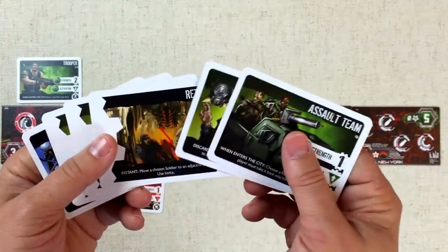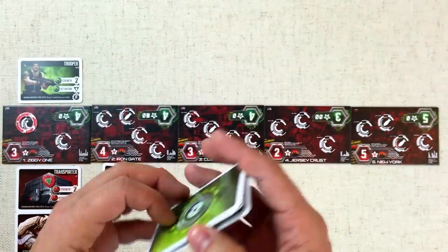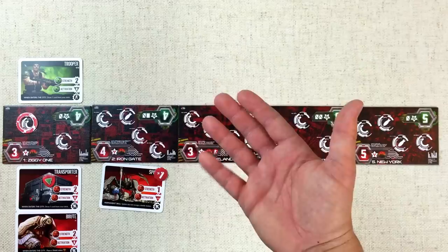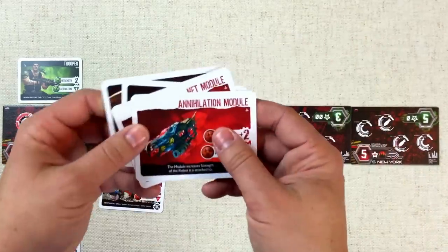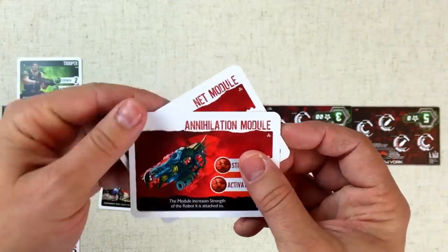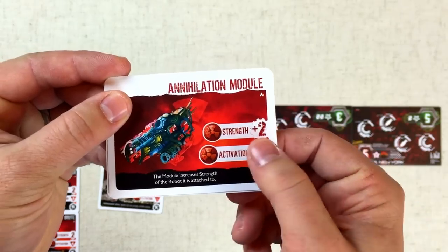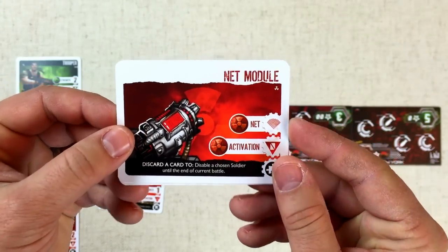The Outpost player decides this is all they can really do at this point — these cards aren't doing what they need — and they pass back to the Moloch player. It's now the module phase for the Moloch player, and they can only play modules and activate them. We've got an Annihilator module which you slide underneath a robot to give it plus-two strength — always on. We've also got a Net module: you can discard a card from your hand to disable a chosen soldier until the end of the battle.